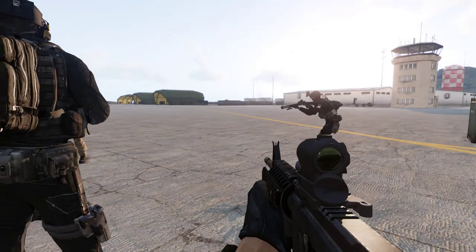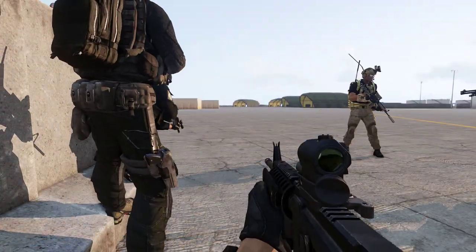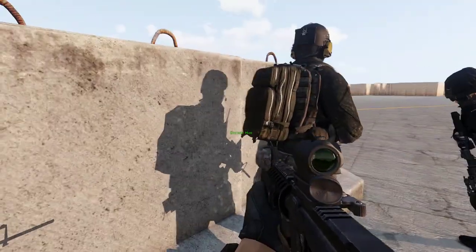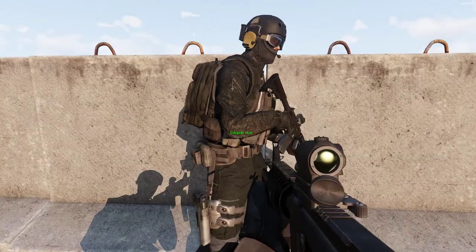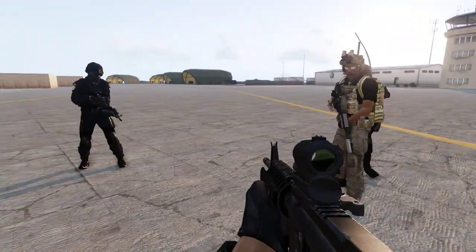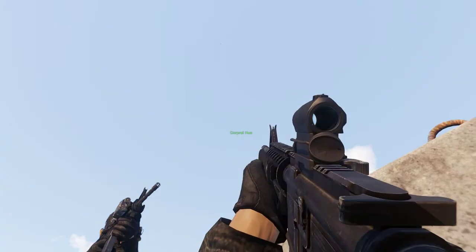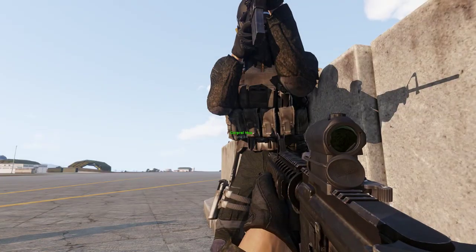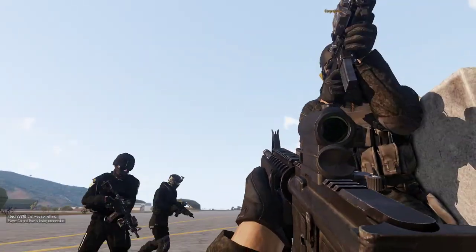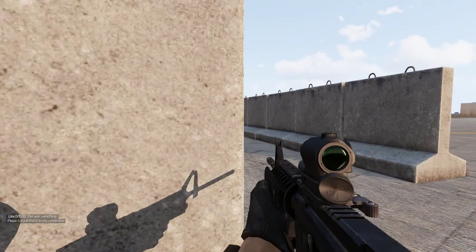Be aware of where you're orientated and where you and the entry team are silhouetted against. We're going to do a stack here. He just disconnected — he's walking. Can I execute? Whoa, what the hell was that? He disconnects from TeamSpeak. He's losing connection.